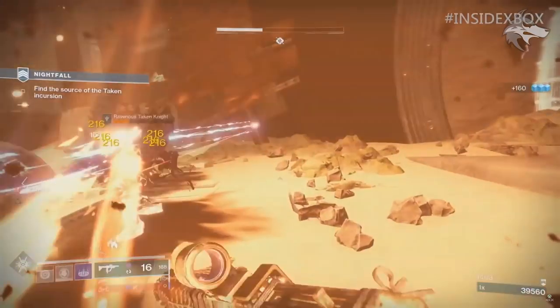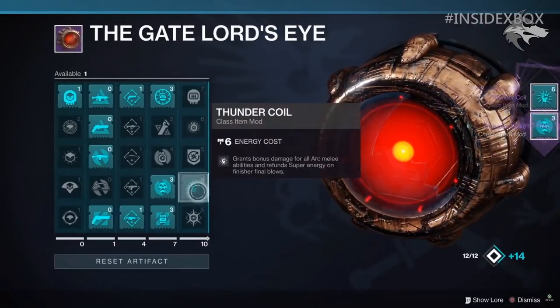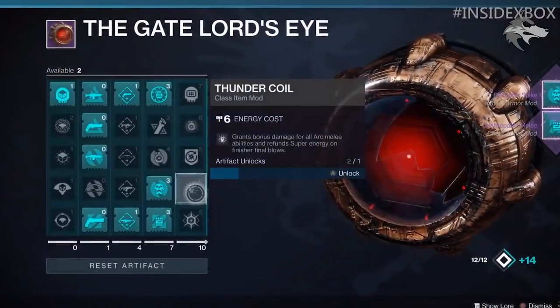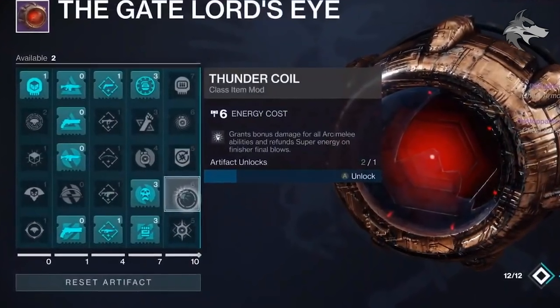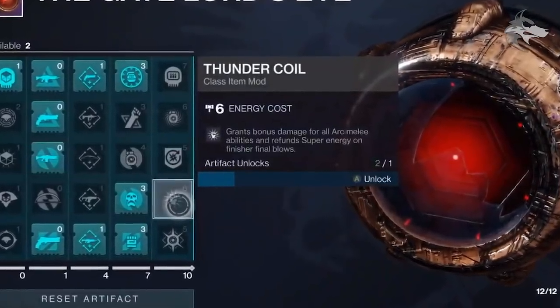At least one new strike is confirmed via this gameplay. Here we can see a character with the new artifact, and we get a better look at what the UI for this is going to be like. We just get a few frames, but there is what's listed as a class item mod called Thundercoil — grants bonus damage for all arc melee abilities and refunds super energy on finisher final blows. It does say artifact unlocked, so it looks like there'll be a few different systems here that we'll have to figure out.